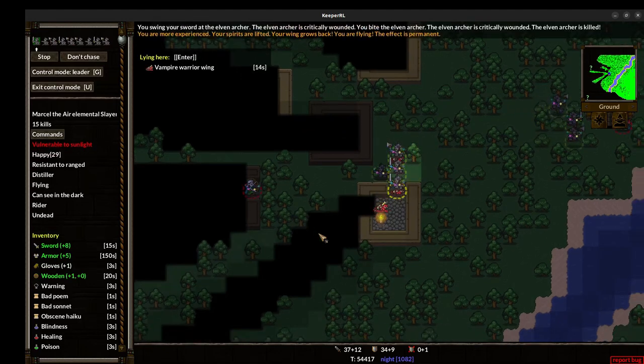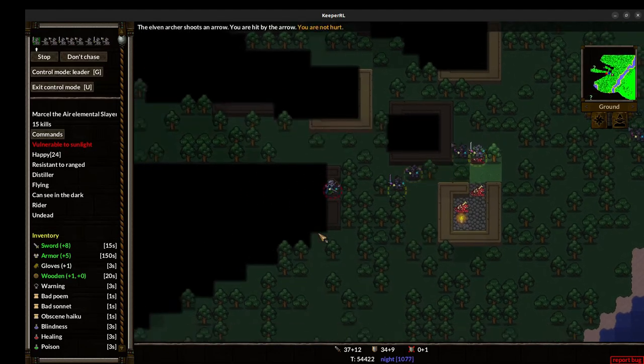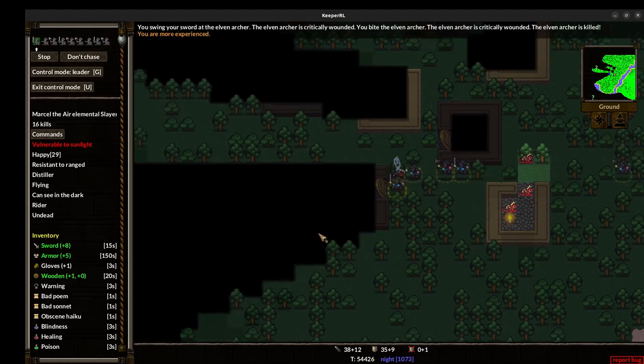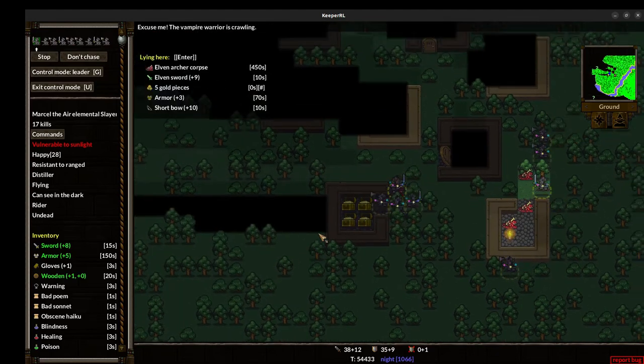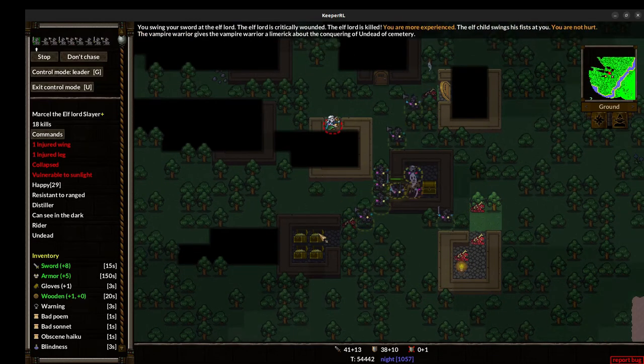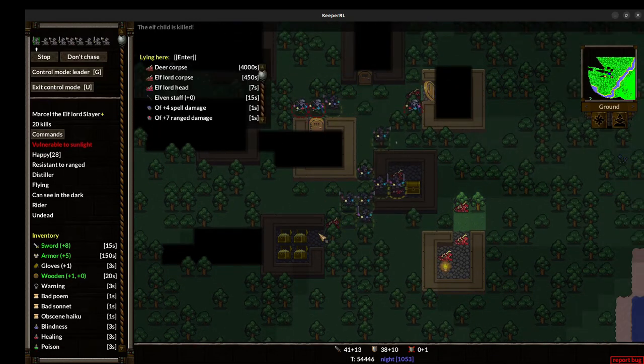Vampire nobles are mages that can assist with alchemy and necromancy. They've got a useful repertoire of spells, mostly buffs and debuffs, that work really well when combined with skeleton or vampire warriors. On their own, the vampire nobles seem pretty vulnerable.